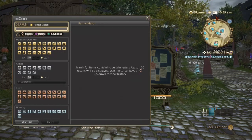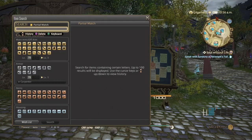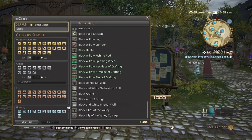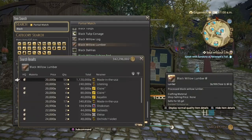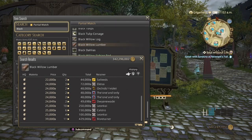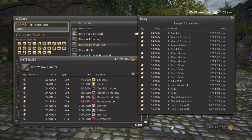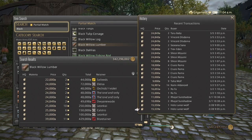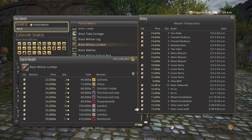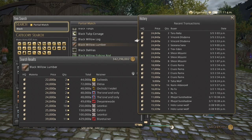For my honorable mention: Black Willow Lumber. Black Willow Lumber is used to make the Black Willow accessories, which is the highest crafted accessory you can make. On my server there are 17 hits ranging from 20,000 all the way up to possibly 30,000. High quality is dominant over normal quality, of course, because of the better use for Zakova accessories. As you can see, they haven't really been selling too great — but that's why it's called an honorable mention. Maybe you guys sell these a little bit better on your server, but on mine they're pretty much not really selling too well.